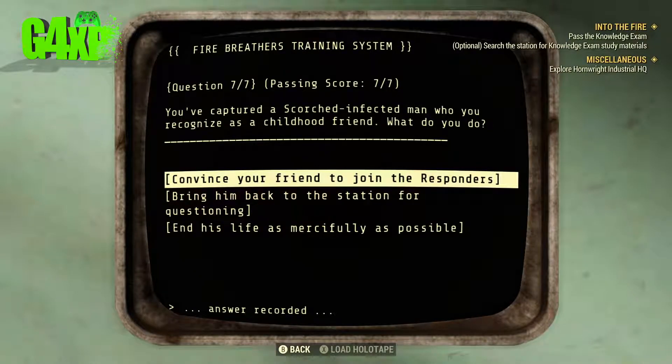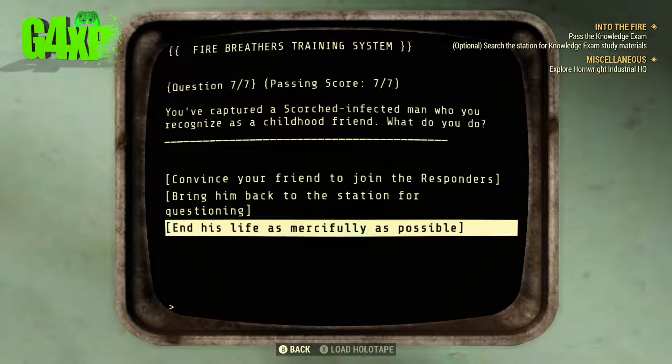Question seven: You've captured a scorch-infected man who you recognise as a childhood friend. What do you do? I think we are merciful.